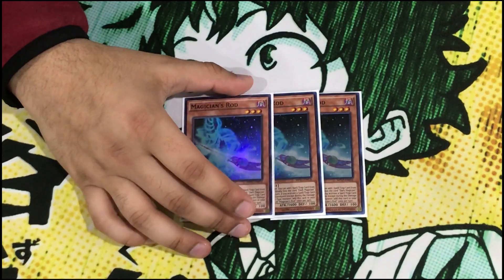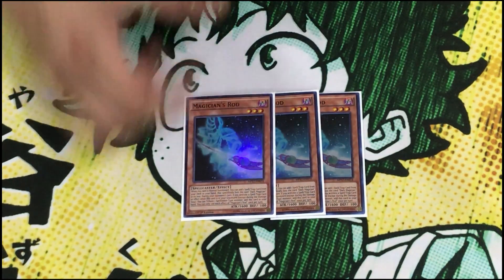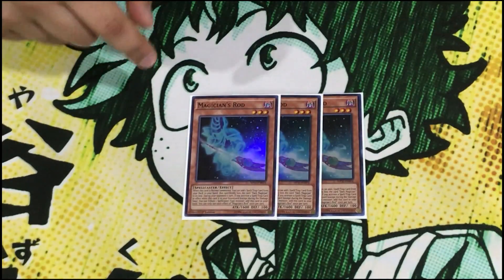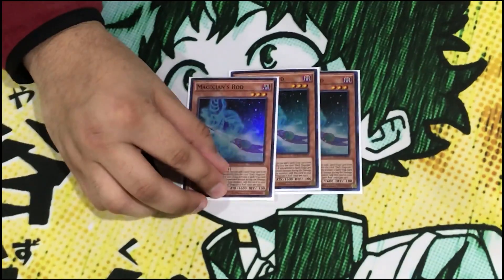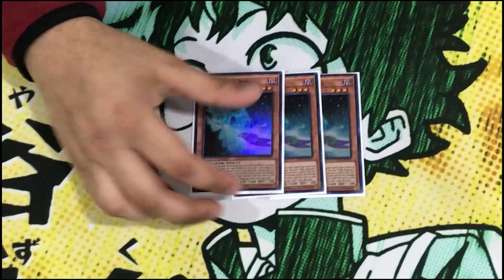Moving on to the sort of engine of the deck, we play triple Magician's Rod. When he's normal summoned you can add one spell or trap that lists Dark Magician. His secondary effect — and the main reason why you can grind out — is during your opponent's turn when you activate a spell, trap, or effect, you can tribute one spellcaster monster and add this card back to your hand. For example, when you go Eternal Soul, reborn Dark Magician, trigger Dark Magic Circle to banish a card, you chain this to tribute your Dark Magician to add Rod back to hand. Then on your follow-up turn you normal summon Rod, grab Soul Servant, and go from there.